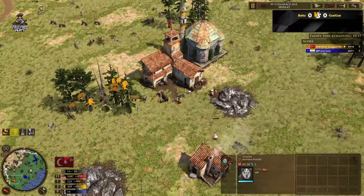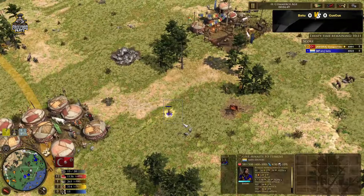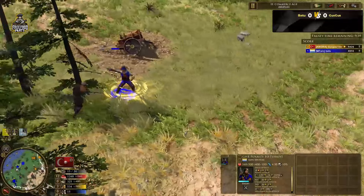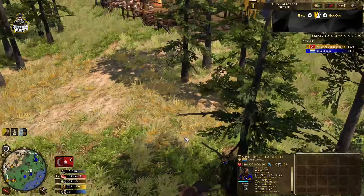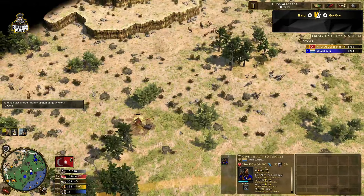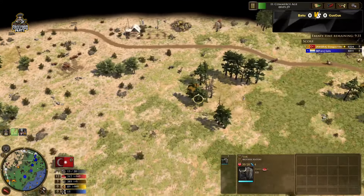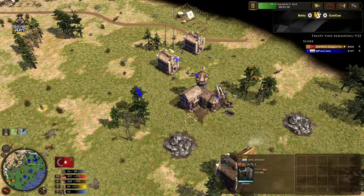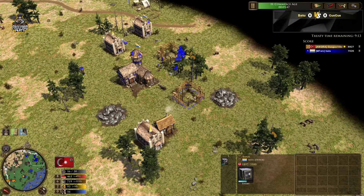I never actually read this animal's name out loud like this — I never knew they were called serow. Let's see the Turkish Explorer. Guz Guz also getting a coin treasure for himself, so equalizing the fields. We still have two cows here undiscovered, another cow here and another cow over there, and even another one over here. These cows are quite important — you gather them maybe two or three times faster.